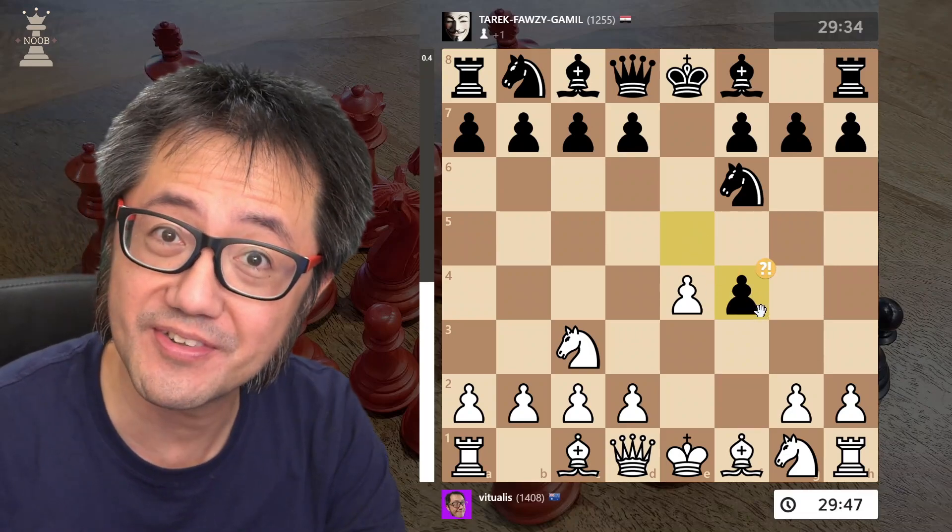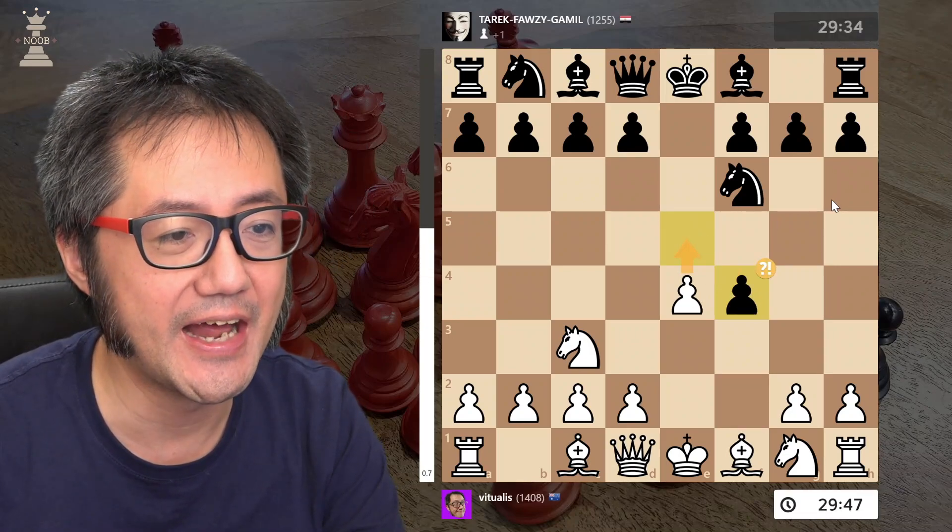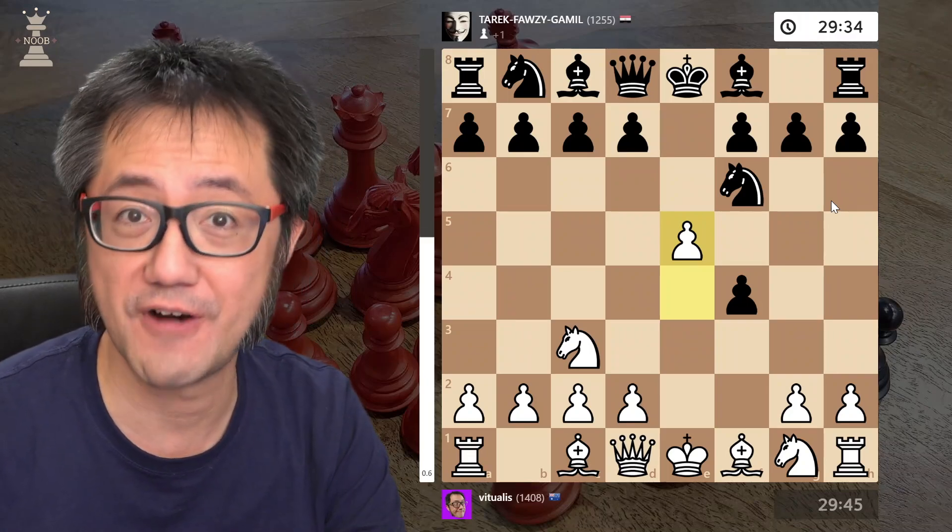And being a good sport, they accepted the gambit, and now pushed the e-pawn, E5.